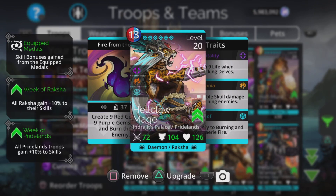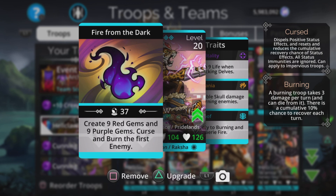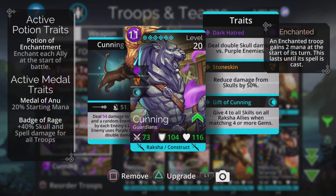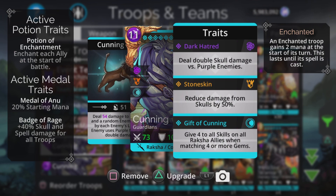To aid that strategy we have the Hellclaw Mage, which creates nine red gems and nine purple gems, curses and burns the first enemy. By creating nine red gems it can self-charge itself because it uses red, and it creates nine purple gems which will help charge the entire rest of the team. Every time we get a four-match, our skills are going to start accumulating and going up really quickly.